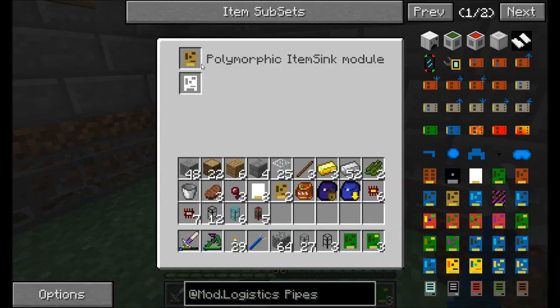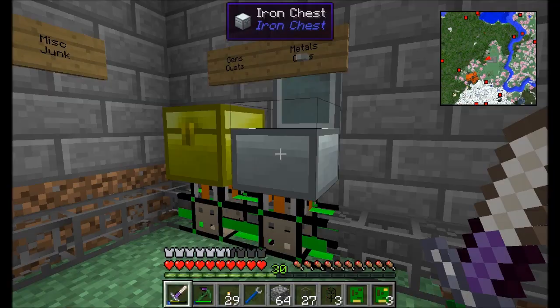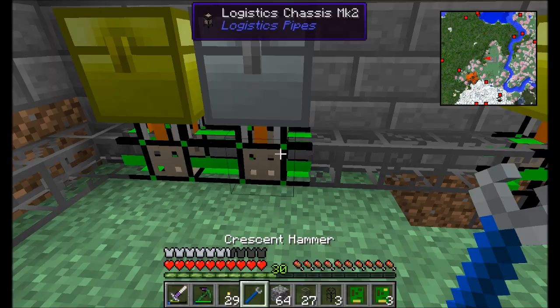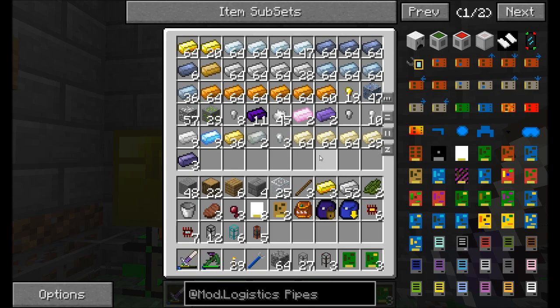Basically, what you've got here is a list of items that this pipe will request. You can specify exactly which items are sent to this requested pipe. So over here we're all using polymorphic item sync — we're saying if that item already exists in the chest, it's requested. So whenever it enters the piping network and it's trying to find a route, it's saying, hey, what should I do with this iron? It's going to look at the polymorphic item sync and say, oh, there's some iron in this chest, so I'm going to be the one to request it.